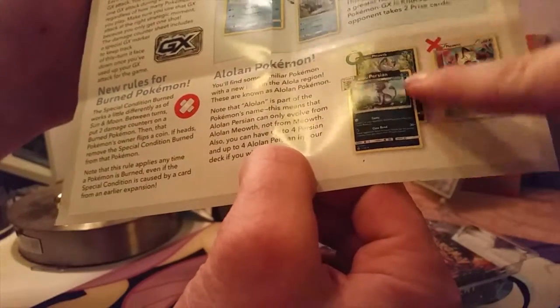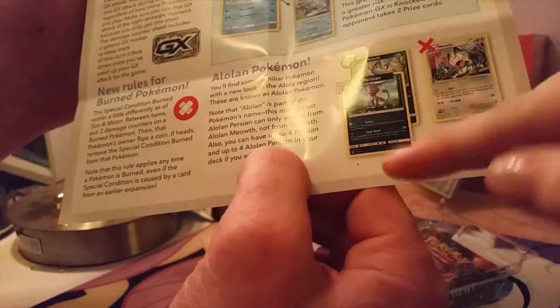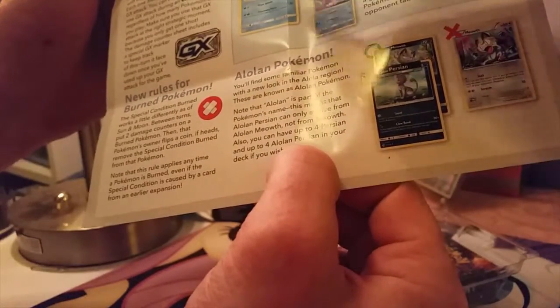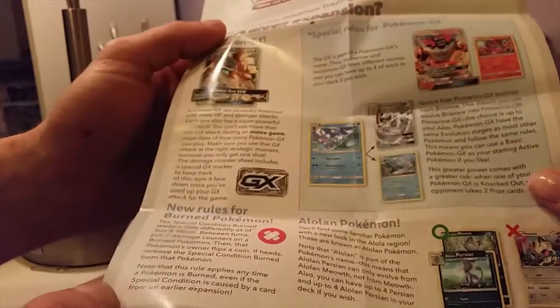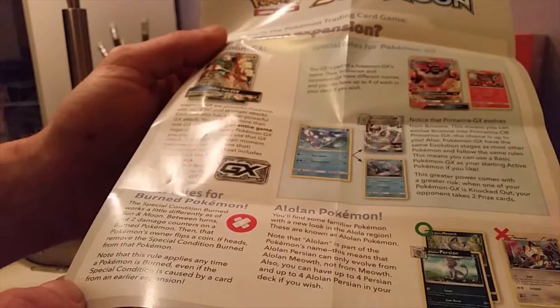If you do it this way, you can't evolve your regular Meowth into an Alolan version — you have to use the Alolan one too. Or whatever. And you can actually use this one to evolve both of those. If you have Brionne, you can actually use Primarina GX or just a regular Primarina.